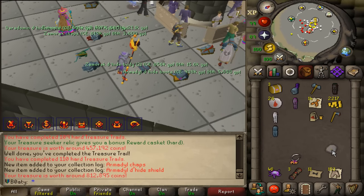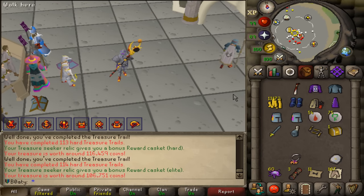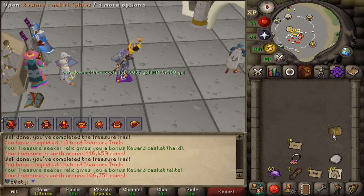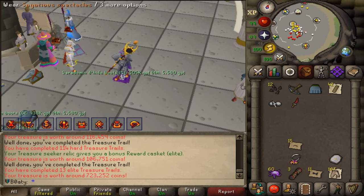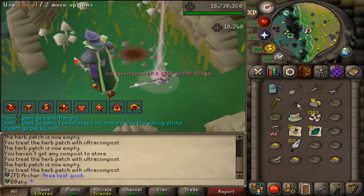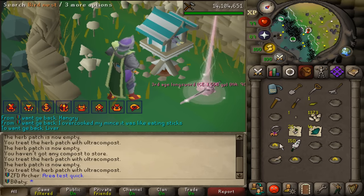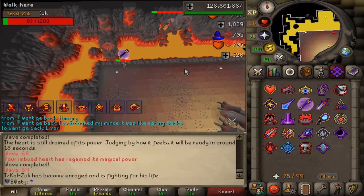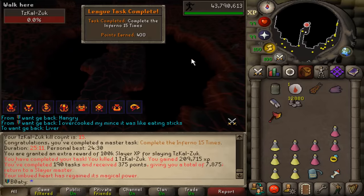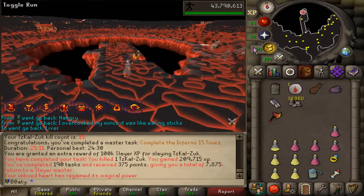It gives us an elite clue and more Piscatoris scrolls — it's not even a collection log. Third age longsword! Crisp, on the ground ready for the plucking. That is it — 15 infernos completed for 400 points! We are done. Now all we've got to do is finish off our final 10 slayer tasks by killing Jads.